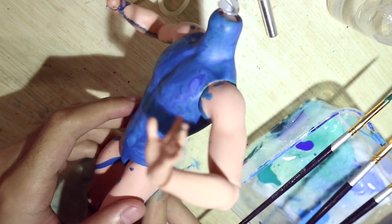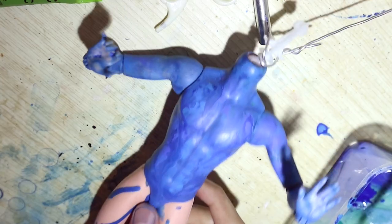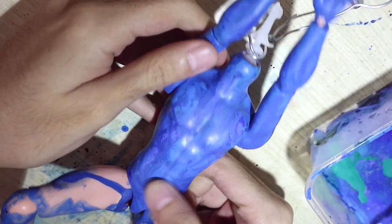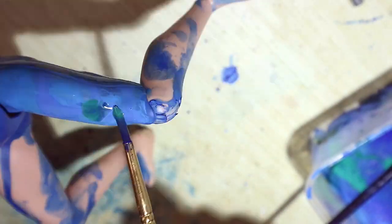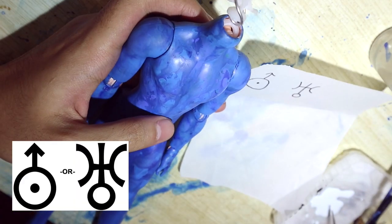Here's what mine looks like — now let's do the arms. Here's the body fully painted; looks pretty awesome if you ask me. Uranus has a symbol so I paint it on each side of his chest using white acrylic paint.